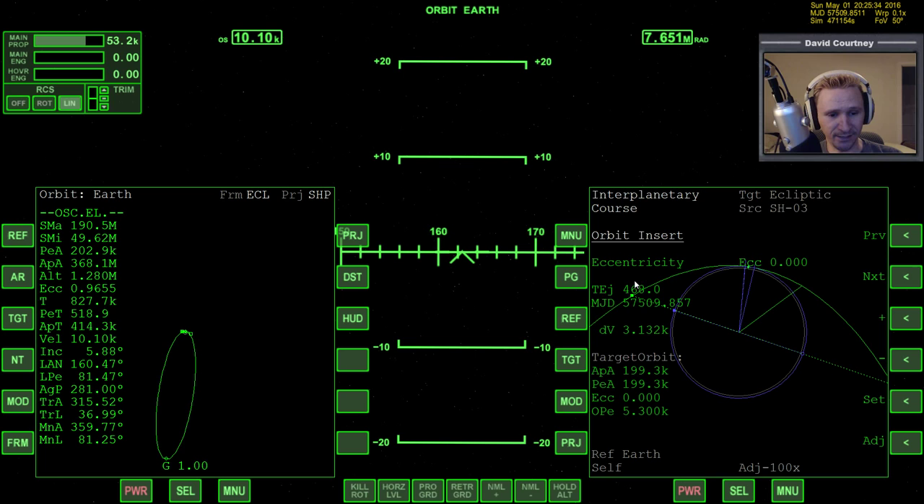Essentially, if I engage the Orbit Insert program, it's going to set the eccentricity to zero, so my orbital altitude should be basically whatever my PEA is. My PEA is 202, so my high point and low point should be about 202. If I wanted to, I could change it and say set my orbit based on an apoapsis — give me an apoapsis of 500 or whatever — but I'm just going to leave eccentricity at 0.0, which is fine.